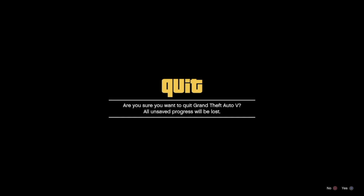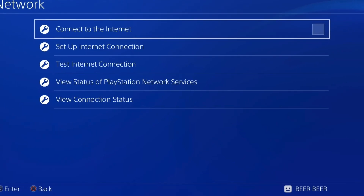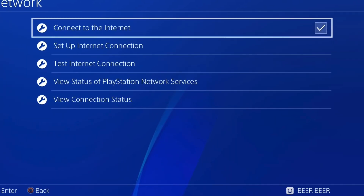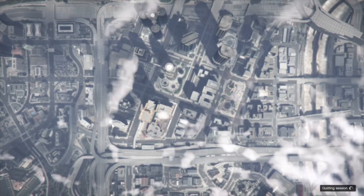Get your network settings ready. Accept the first alert, then double-tap your PlayStation button and disconnect your internet. When you come up to the clouds, you're going to get a second alert. When you get the second alert, go ahead and accept it. As soon as you accept it, double-tap and reconnect your internet.